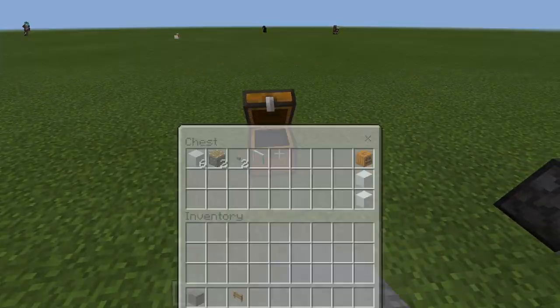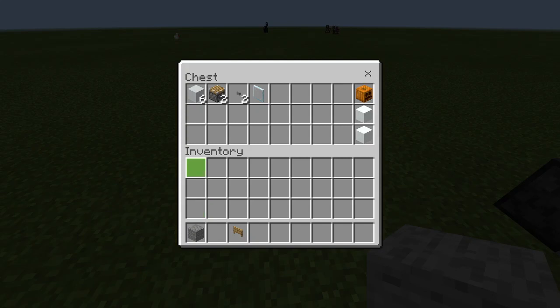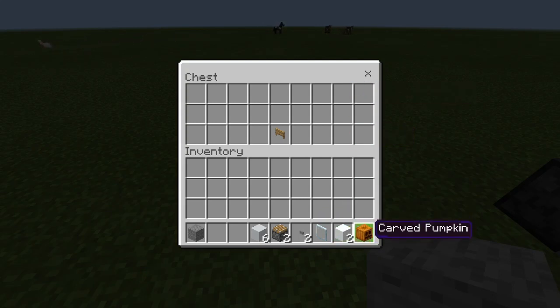To build this it's fairly simple. You just need 6 blocks of your choosing, 2 regular pistons, 2 buttons, 1 glass pane, 2 pieces of snow, and a carved pumpkin or a regular pumpkin.